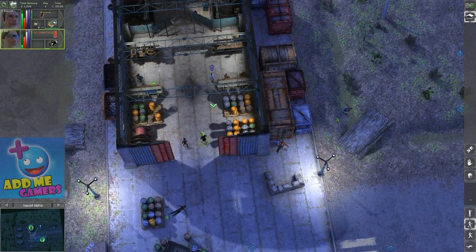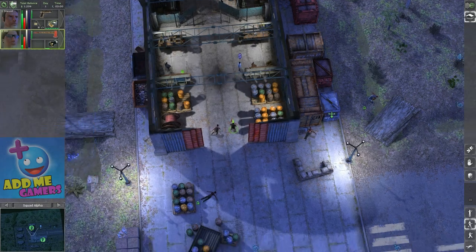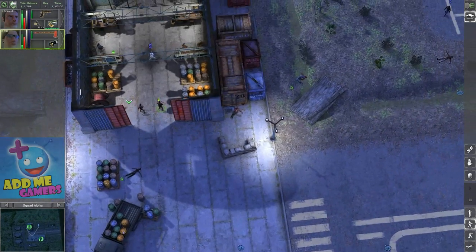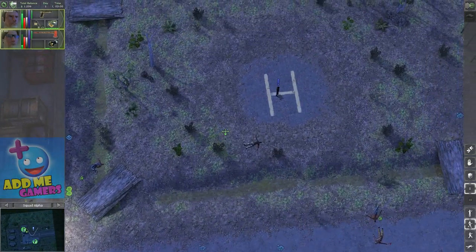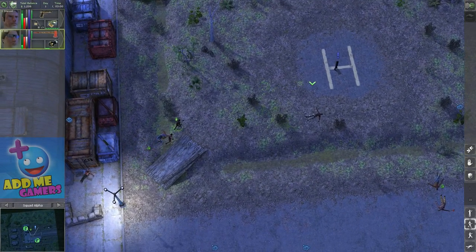Waldo in the hangar obviously sells stuff, so what I'm going to do is come back after I loot and search everything. I'll show you guys systematically how I managed to gain a huge amount of money.